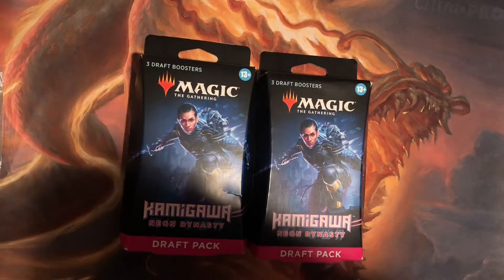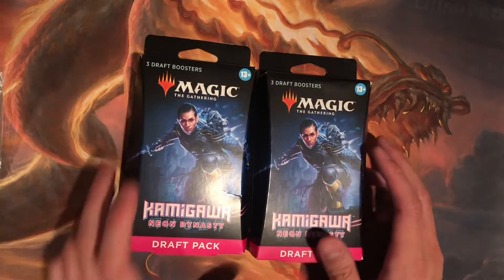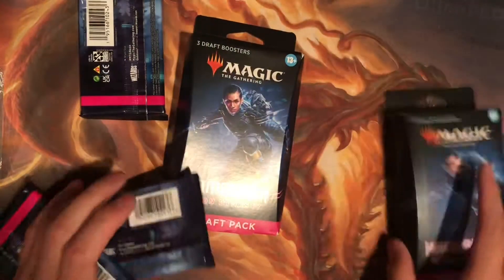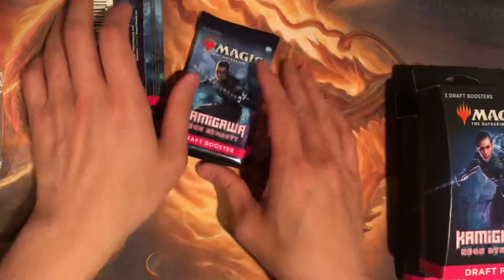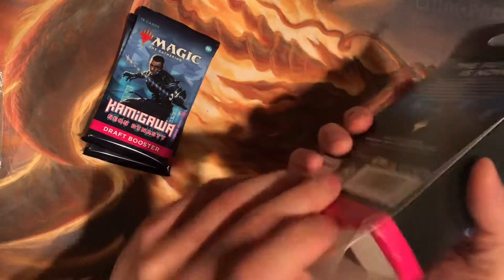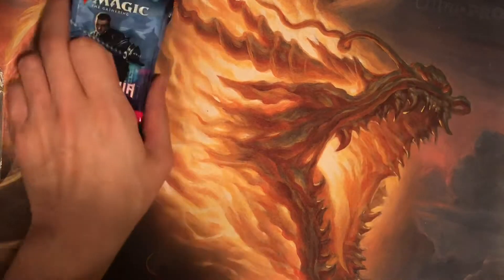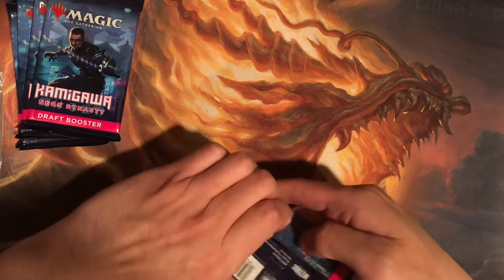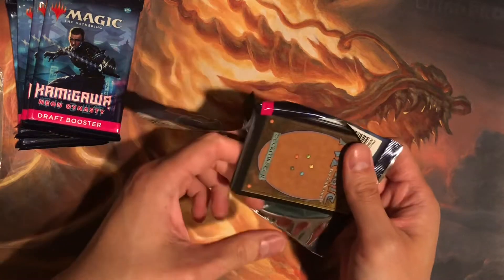Hello everybody, Mooncake here back with another Kamigawa Neon Dynasty draft booster pack opening. This is the second half of my GameStop buy one get one free order. Let's see — the first one we didn't really get anything that great, decent cards, nothing terrible, nothing great. But let's see if we can pull some base to juice here. The Suju shelter ball — that's what you're looking for, that's the top card in the set.